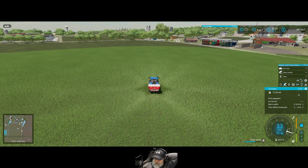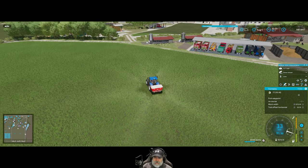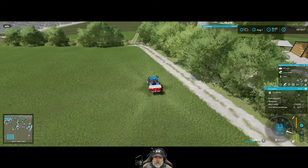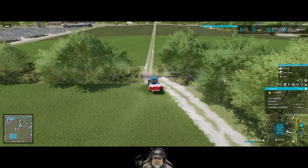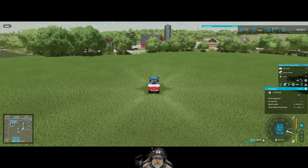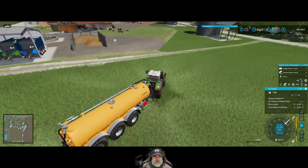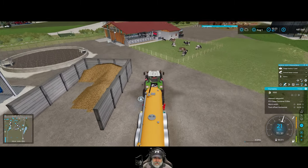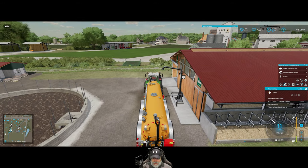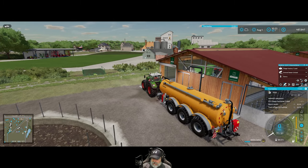We could do an application of slurry or digestate first — yeah, why don't we do that first. We'll get the first application of fertilizer down before we do the planting, then we'll have to wait for it to germinate before the second application. Let's start with slurry and if we don't have enough we'll go get digestate from our biogas factory. We're also going to need to get the applicator — I've seen one for sale a couple of times but neither were the big ones.